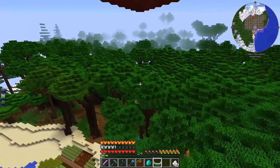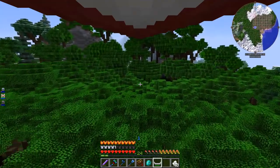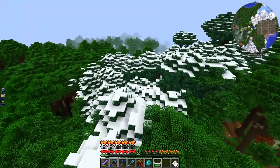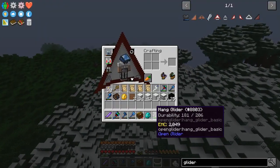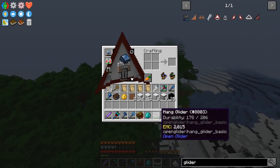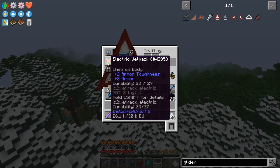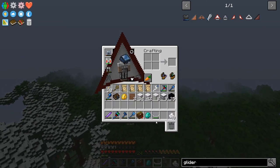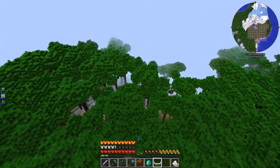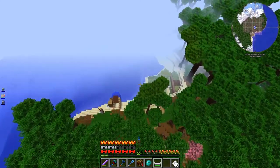So it looks like it goes in whatever direction you aim, and you have some control over it with the arrow keys — if I hold down right, it kind of slowly goes right. Oh, it has durability! That's new, I don't think it had durability before. And you can use your jetpack while using it! I don't think you could do that in the old version — I'm pretty sure they had to keep unequipping and re-equipping it.